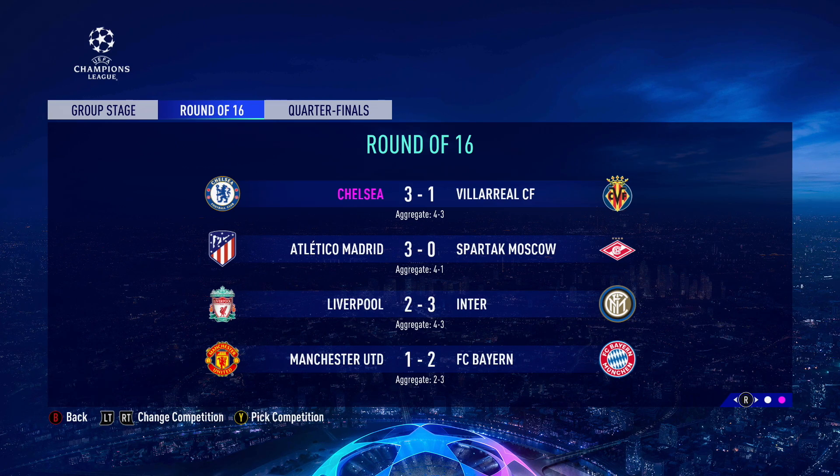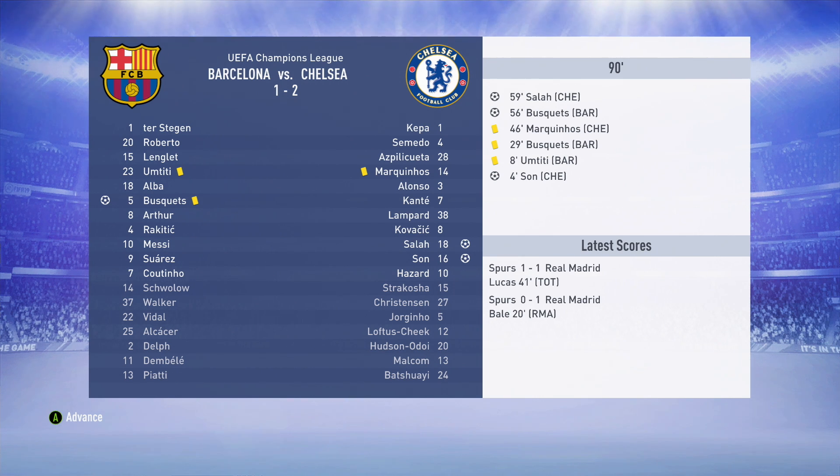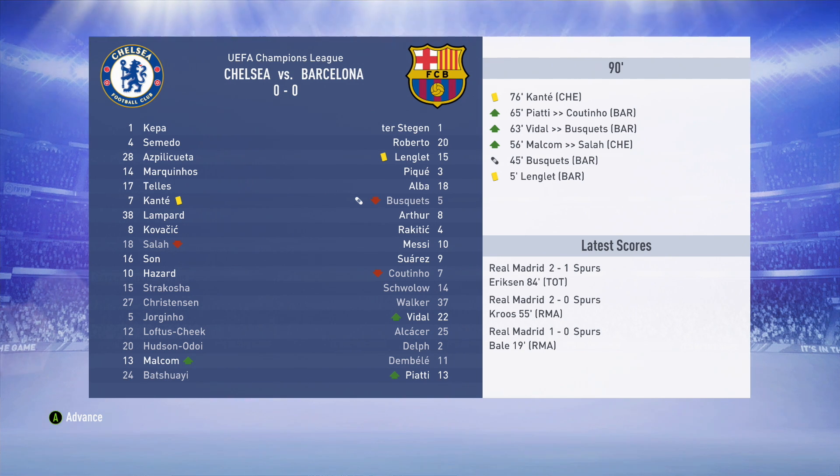We managed to knock out Villarreal in the Champions League 4-3 on aggregate - we actually lost the first leg and did a comeback. But in the quarterfinals we've drawn Barcelona - that is going to be insane. Chelsea have beaten Barcelona in the first leg at the Camp Nou 2-0 with Salah and Son scoring, though Busquets gives them a lifeline. The second leg is a stalemate as Chelsea go through at Stamford Bridge to the Champions League semifinals. I genuinely thought our Champions League journey was over this season, but this team is incredible - if you look at the players we have, it's not surprising we were able to knock out Barcelona.